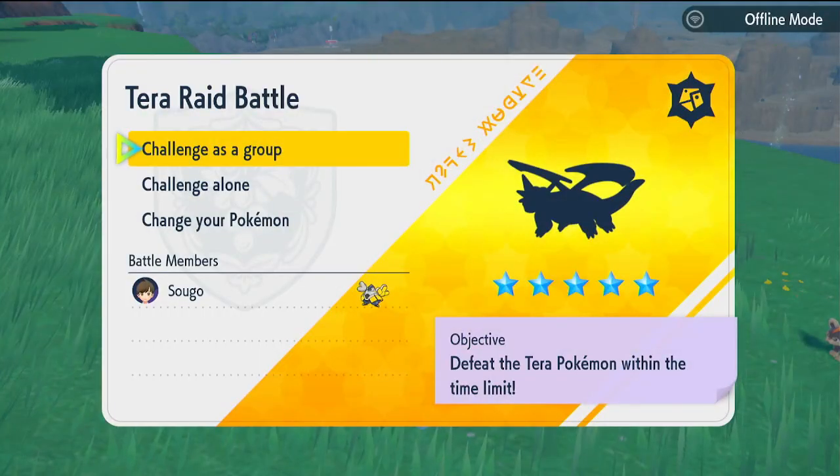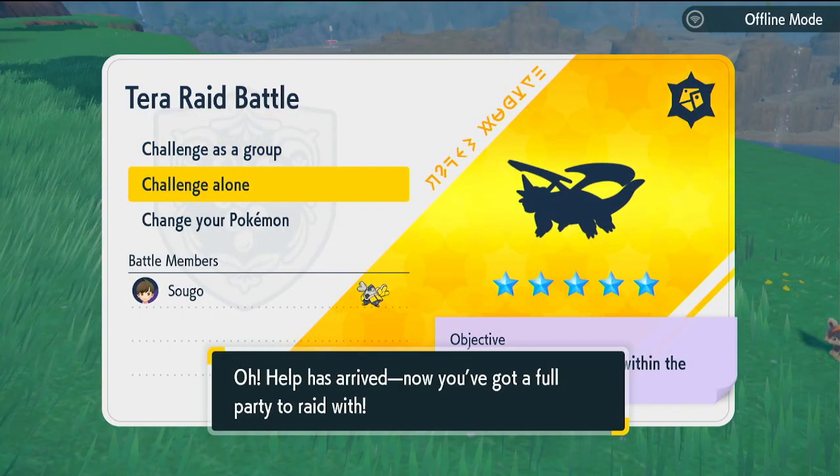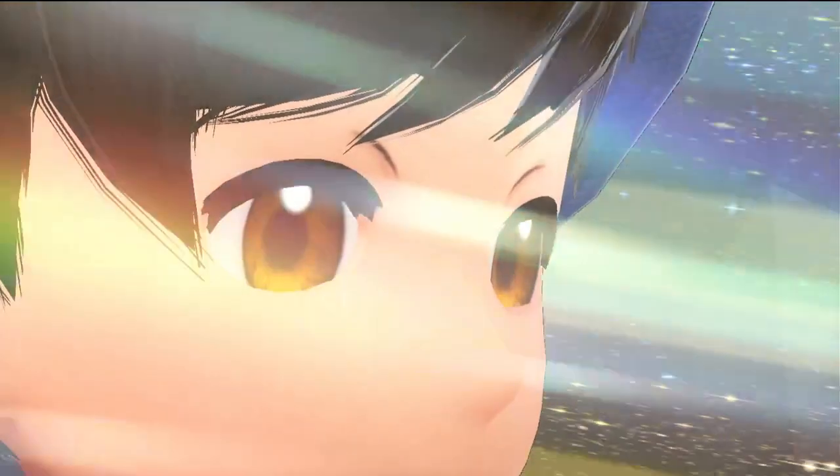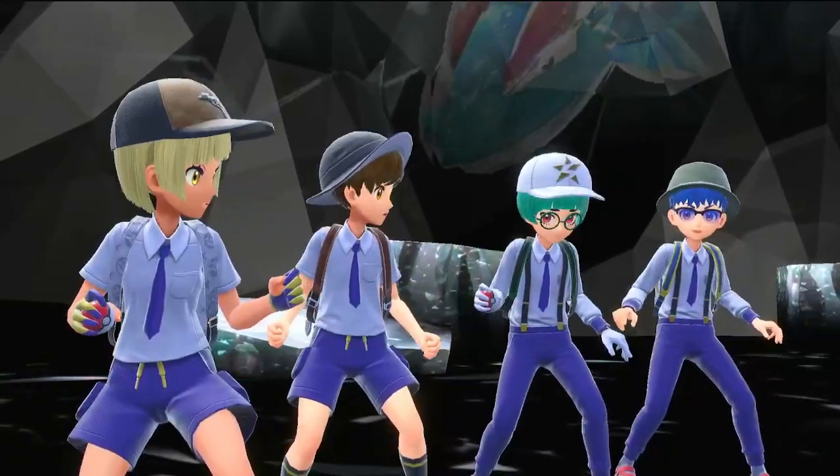We're back with the Steel Salamence. I'll be perfectly honest — because I had to switch cartridges, this Iron Hands is not fully optimal, but it'll still be enough since it is a five-star raid. The key concept here: you just go Belly Drum, Drain Punch. You really don't need to do anything complicated for the five-star, and since it is also on Pokemon Violet, you are easily able to get an Iron Hands.